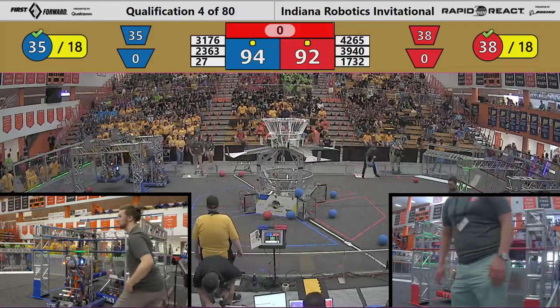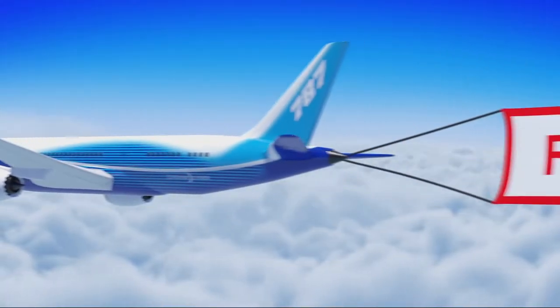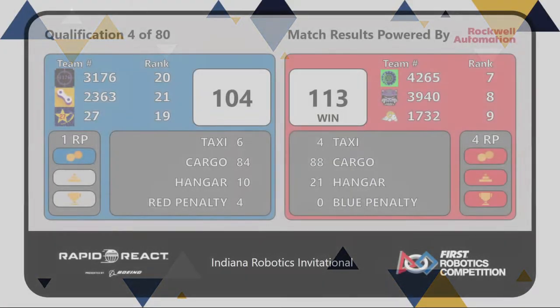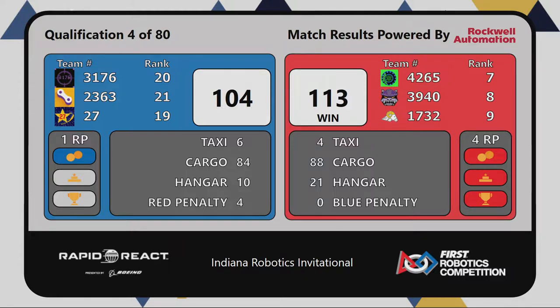Scores are tabulated. Here are your results — your winner, the Red Alliance! Red Alliance squeaks this one out, 113 to 104. It came down to their brilliant in-game play that carried the day for them, with qualification match number four.